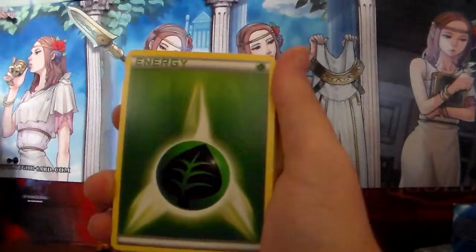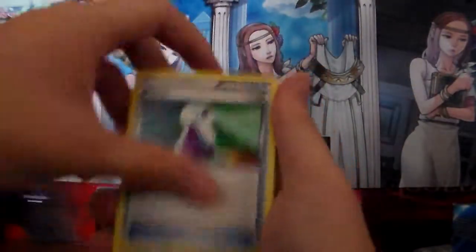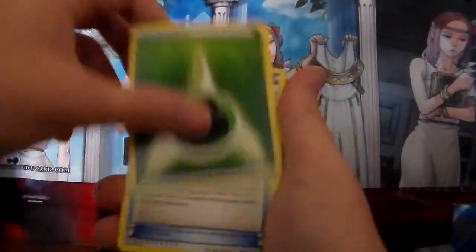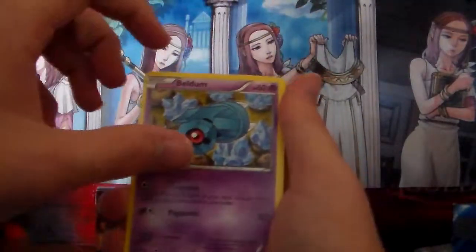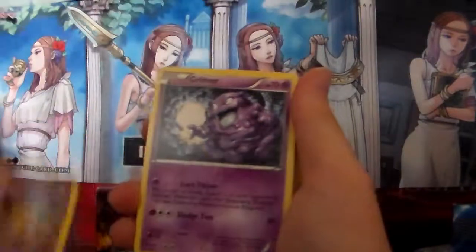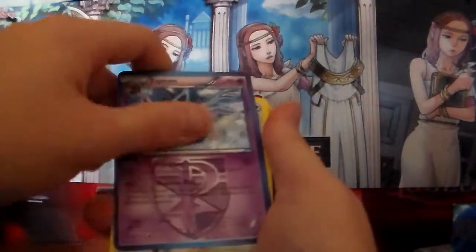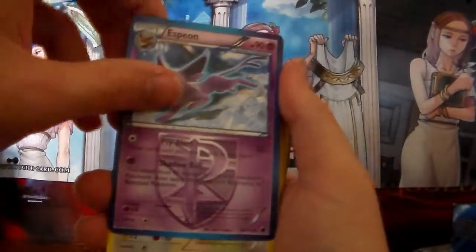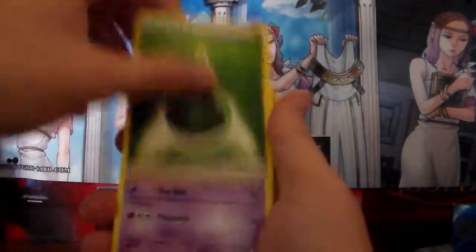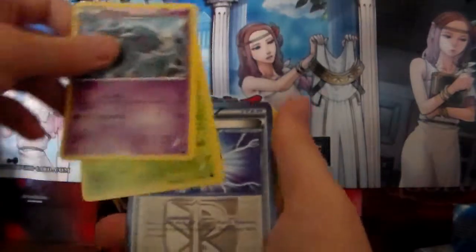Beldum — what? Yamask again. Grimer — terrible card. Energy Search. Leaf Energy. Espeon's artwork is cool. Starly. Kakuna. Leaf Energy. Metagross. So I guess that was an evolved form. Beedrill — who is getting a Mega Evolution now, it's freaking awesome.